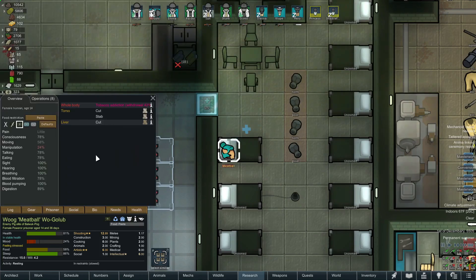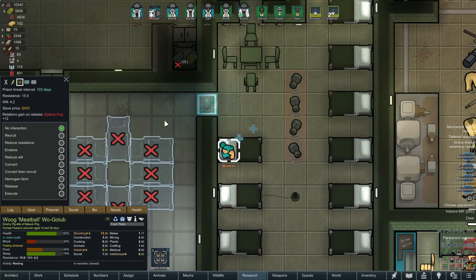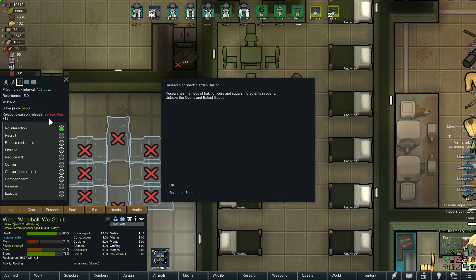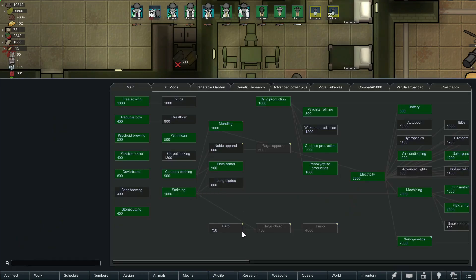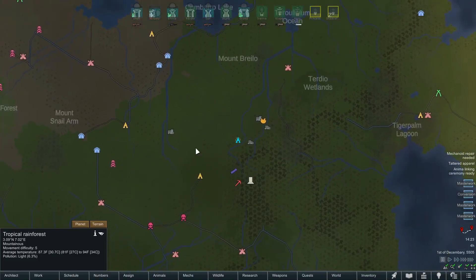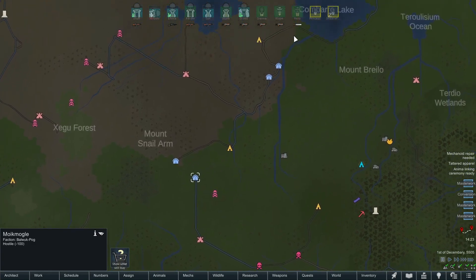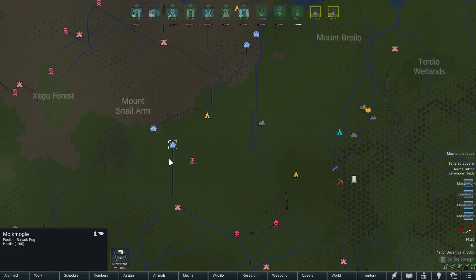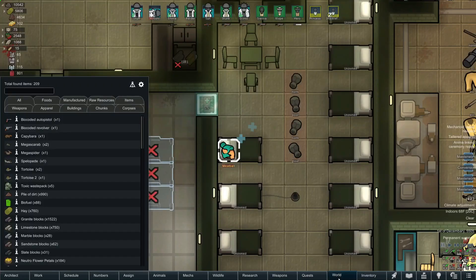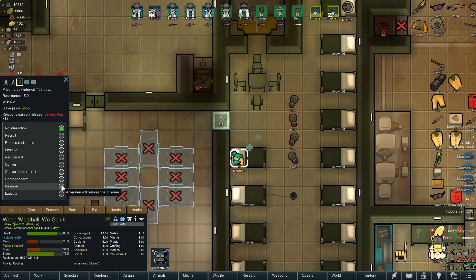Speaking of prisoners, we've got this one. I can't remember why I left them alive, but I just realized we will actually get a relations gain if we release this person. Normally at the waster colony we don't care about that, but this particular faction — Long Blades — is definitely one I want to get in good with. On the world map we have the worst trading partners, but the pigs have one, two, three, four cities right within a nice circle of us, seated on the road pretty well.